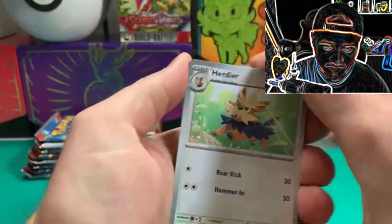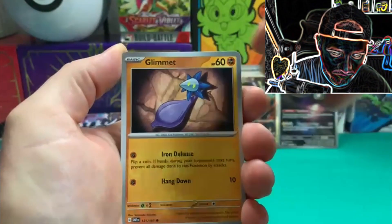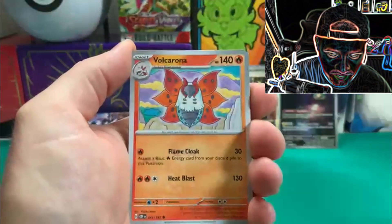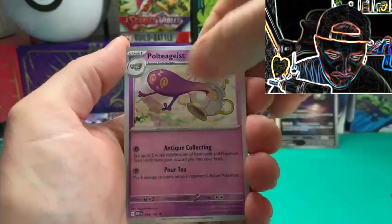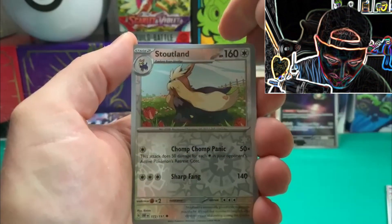The third pack is left from the three-pack blister — let's have a look what we can find. We have Gimmighoul, Volcarna, Polteageist, Toadscool, and we got Stoutland.